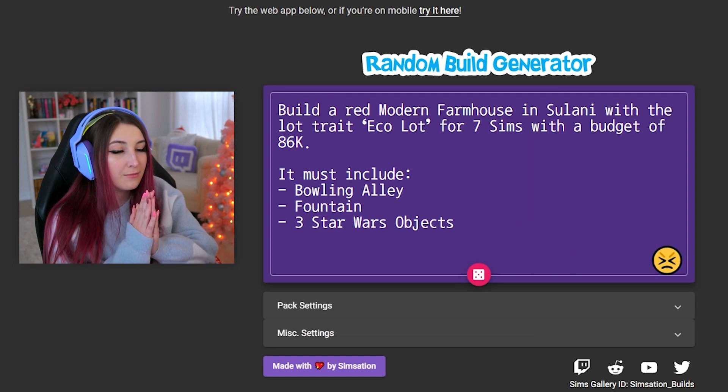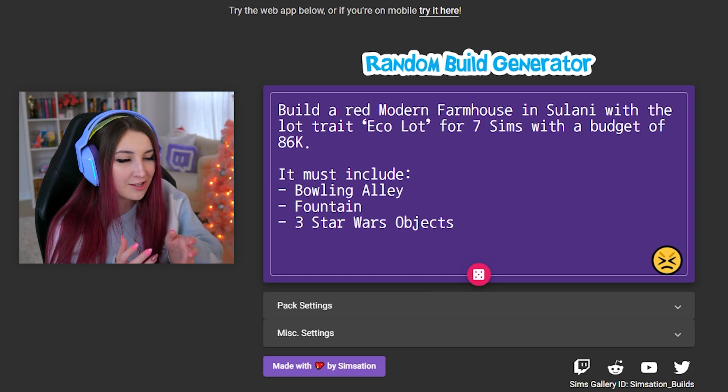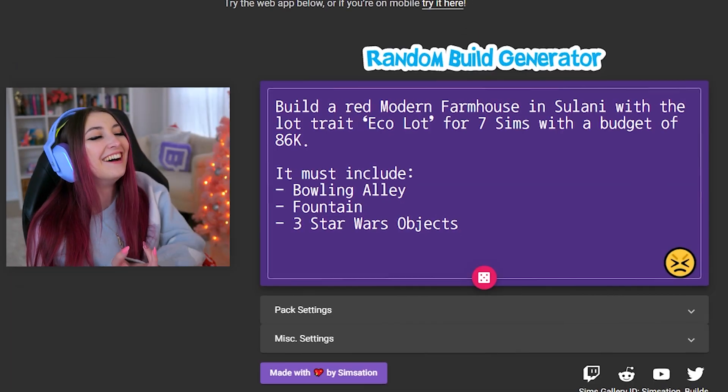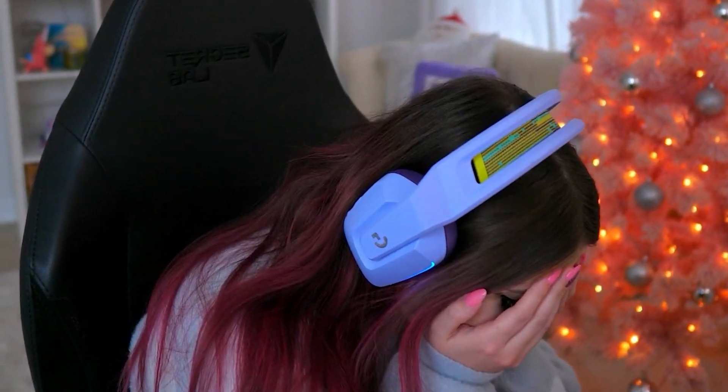A red modern farmhouse. What? In Sulani? Well that's not gonna fit in. With the law trade eco lot for seven Sims with a budget of 86K, it must include a bowling alley, a fountain, and three Star Wars objects. Ew! How am I gonna do that?